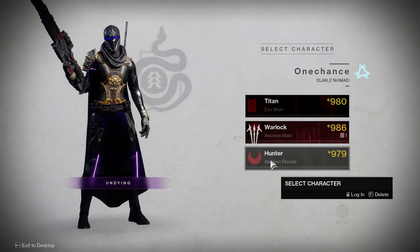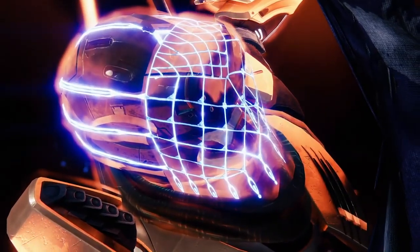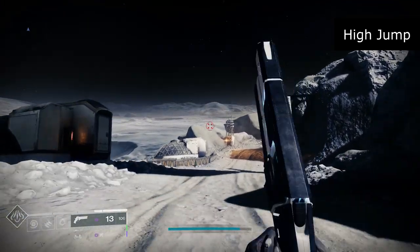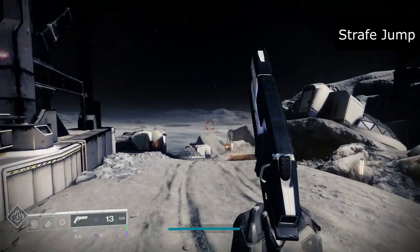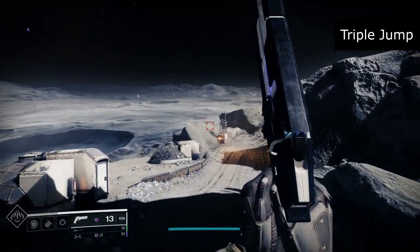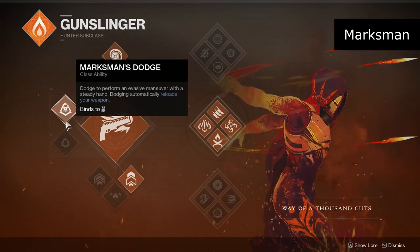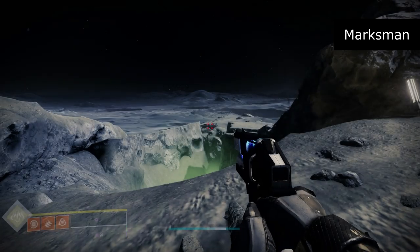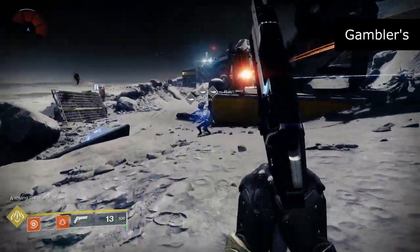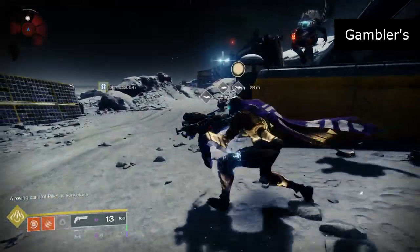Hunters are more or less the roguelike class as they stack more mobility. Their melee is either a knife or a punch depending on the subclass you choose, and their double jump is more a traditional double jump. The high jump allows for increased height, strafe jump allows for more directional control, whilst the triple jump adds an extra jump. The hunters class abilities you can choose between are marksman dodge, which reloads your weapon, or gamblers dodge that while near an enemy will replenish your melee ability after dodging.